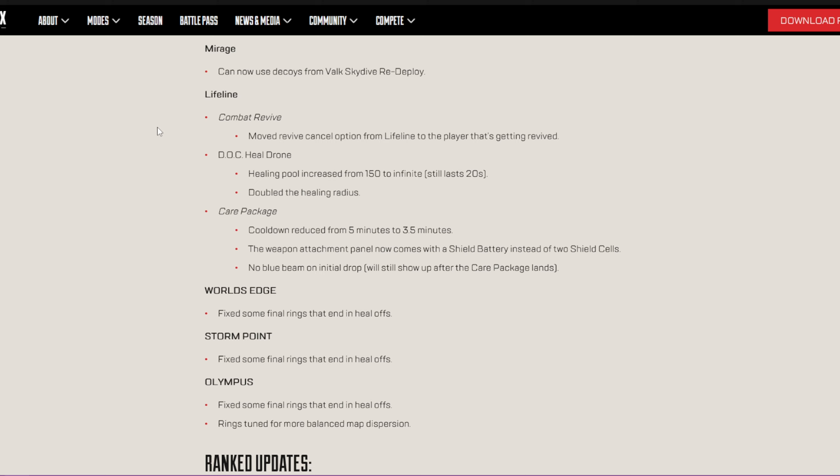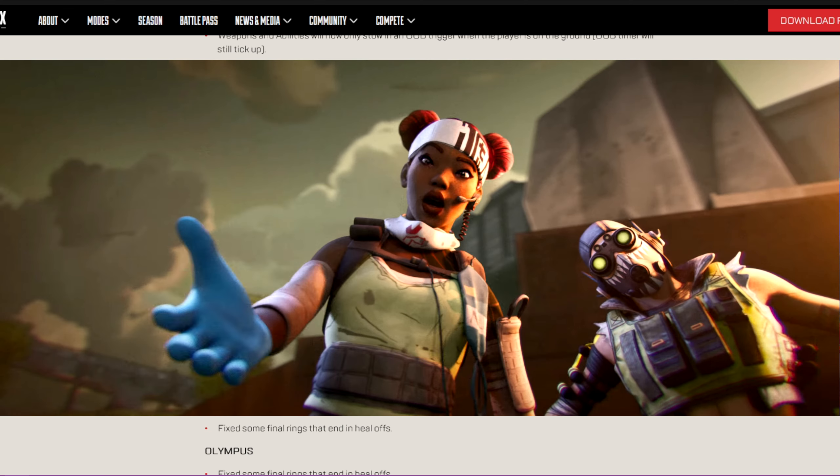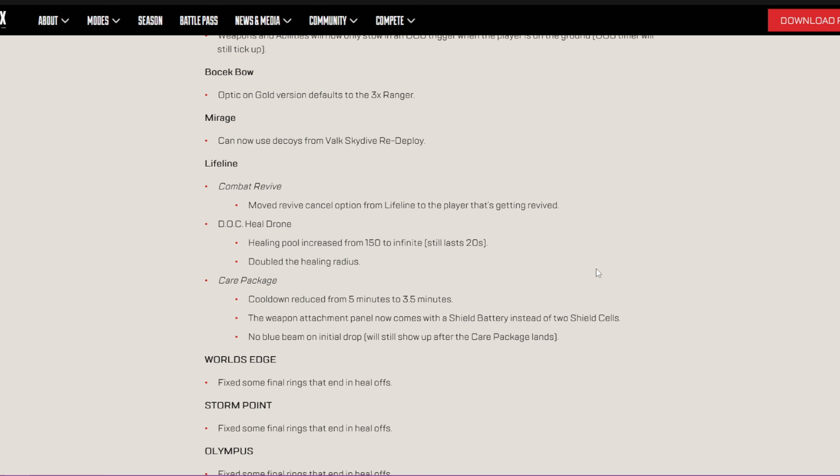No blue beam on initial drop — I remember saying in a past video that it's a beacon like, hey, we're all over here. So that should be good. It will still show up after the care package lands, so as long as you're anticipating where it's going to land and open it quickly, I still feel like you'll be able to see it falling from the sky and it makes a lot of sound still. But I'll see how this all plays out in game after this is updated.